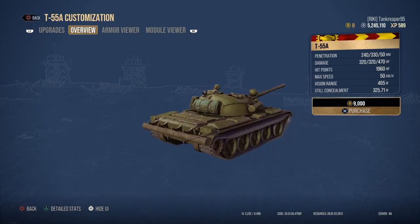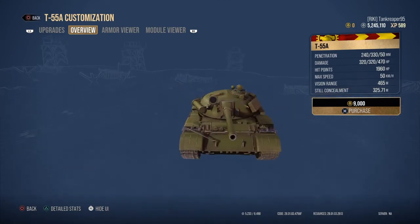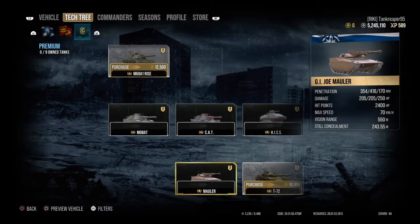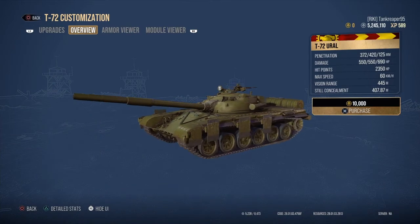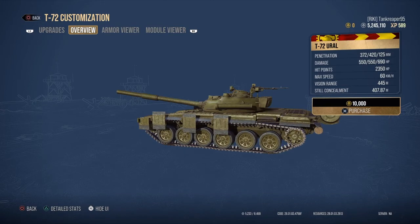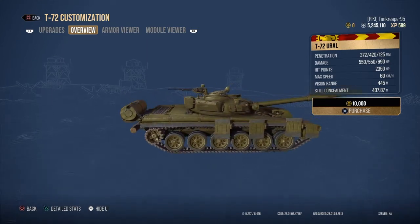The T-55A is a premium tank — available for both Russians and Germans on PC — featuring a 100mm gun. It's a main battle tank you could get through one of the seasonal campaigns. Next is the T-72 Euro, which has side skirts designed to block HEAT and HE penetrating shells.